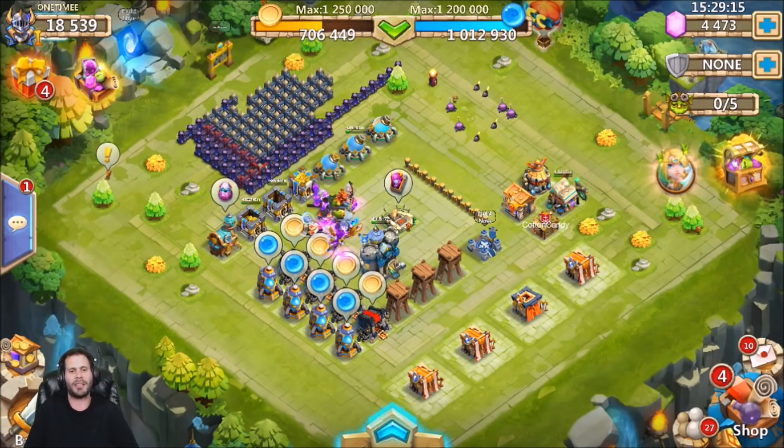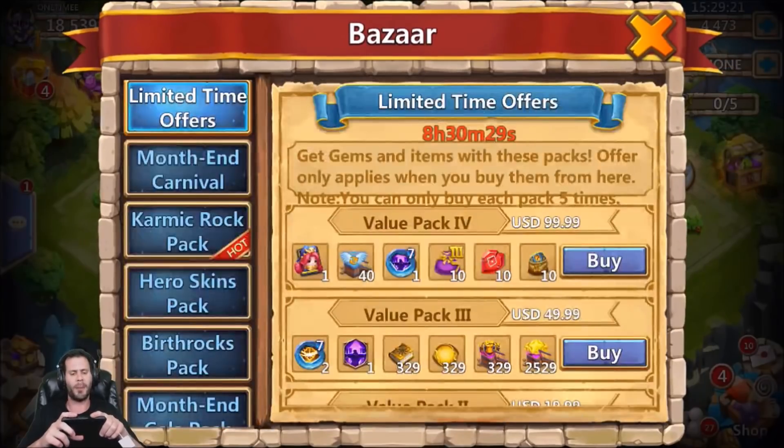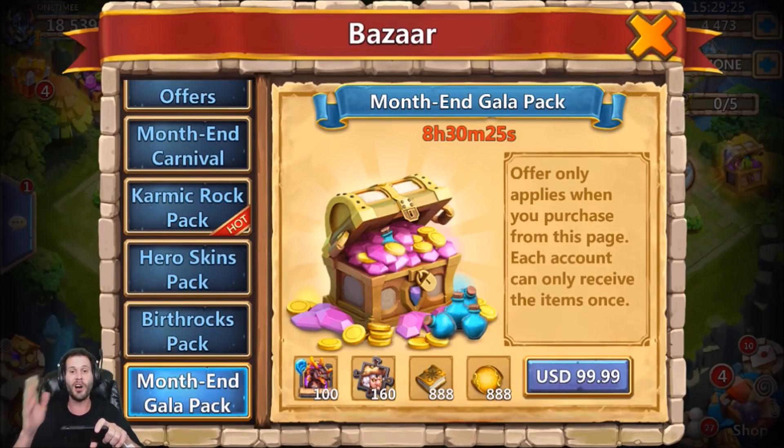We got a lot to talk about today and a lot to show you guys. I also went ahead and bought some bazaars. One thing I wanted to start off talking about is this new Levanica pack that is $100 for this new dragon. This is going to change the way Castle Clash is being played because now a lot of people are about to have Levanica. It's no longer $200, it's now $100, and there were a lot of people that bought Levanica today — like an insane amount.